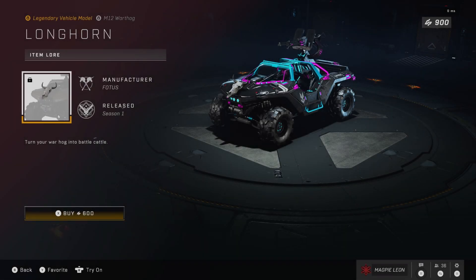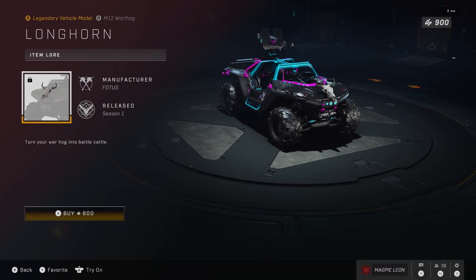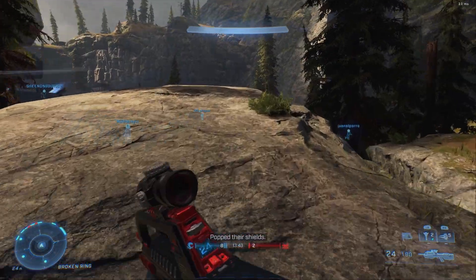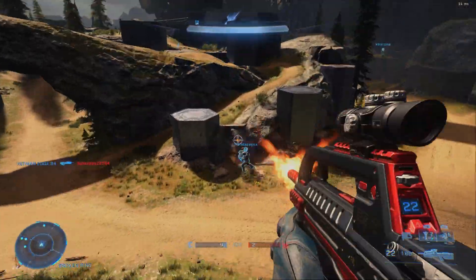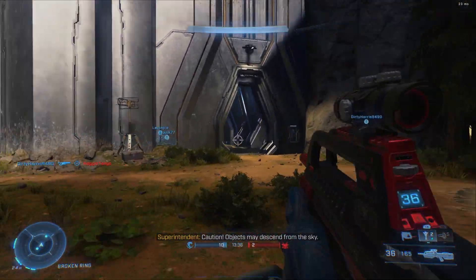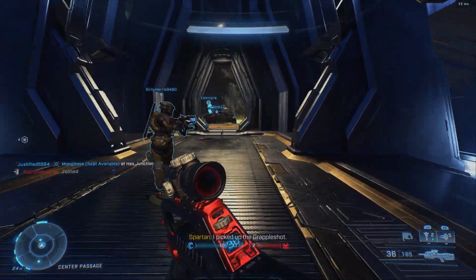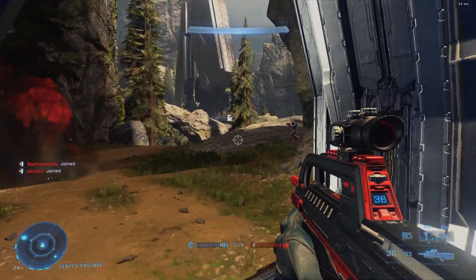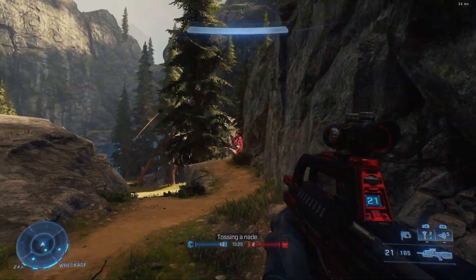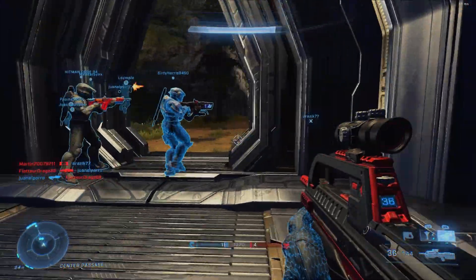The Longhorn vehicle model costs 600 credits and gives a cool little skull on the front of the Warthog. However, for 600 credits I don't think that's worth it at all — for one vehicle model that's only for the normal Warthog, 600 credits feels very overpriced. If it also applied to the Rocket Hog, or came with a coating for a couple of vehicles, that'd be fine, but just 600 credits for one skull doesn't feel fair.